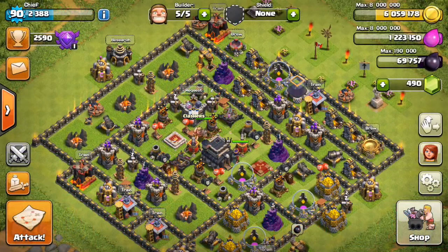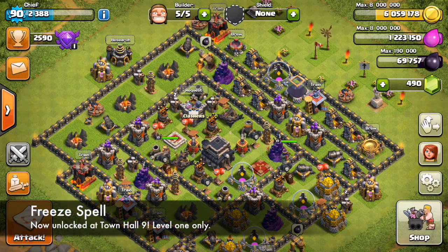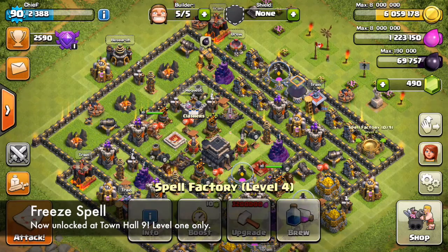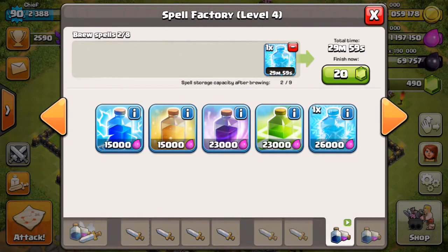For you guys who are Town Hall 9s, this is definitely going to be right up your alley — at Town Hall 9 you can now unlock the level one free spell to use in battle. For all those guys who are in clan wars, this might shake up the meta. It's going to give them a better shot against Town Hall 10s who have those blazing inferno towers. Adding a free spell to Town Hall 9 is definitely a game changer.